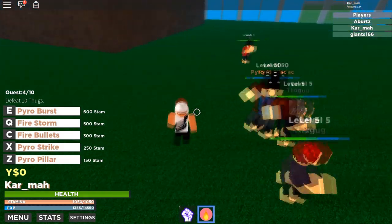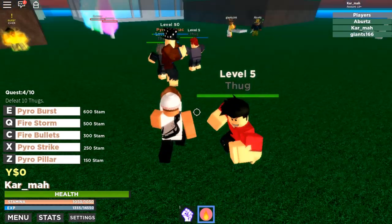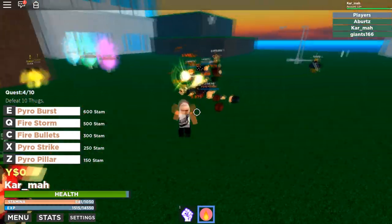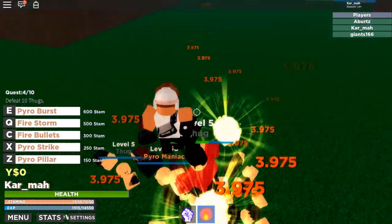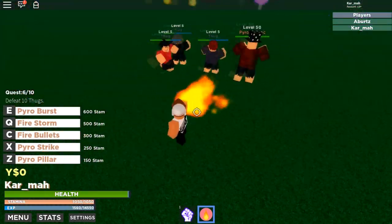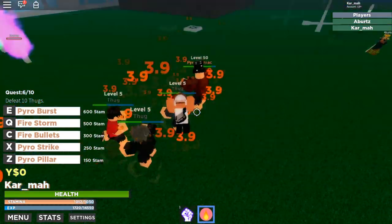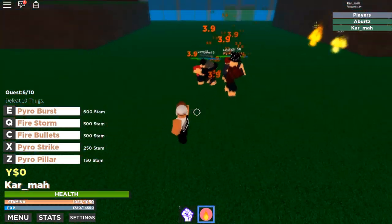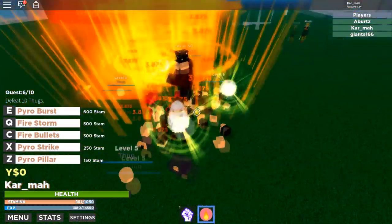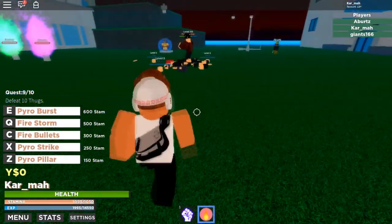Next move is X — Pyro Strike. Let's see what this one is. Oh my, that was devastating — that just destroyed the pyro maniac. So yeah, it's a little mini explosion right in front of you. I like that one, but I also like the pyro pillar — the clapping of the fire pillar.